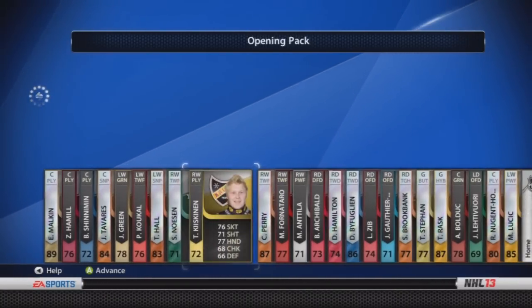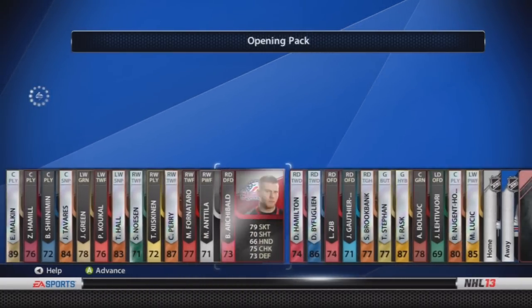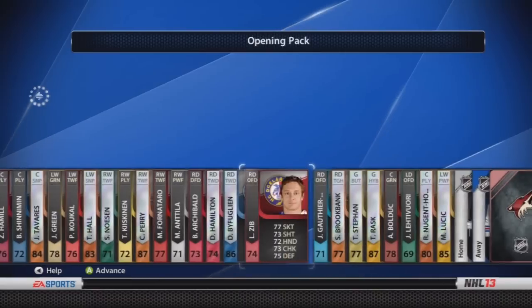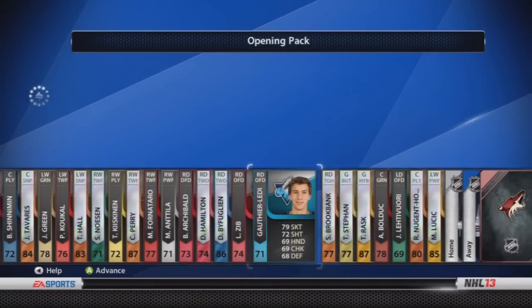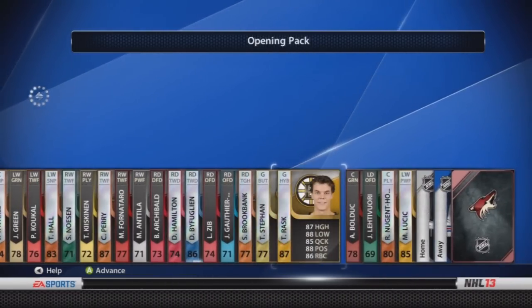Gini Malkin, John Tavares, Perry, Hall — like all these good players. And it keeps going too, it doesn't just stop. I get Buflin, Rask, Annette, which is pretty decent. And all the other players are pretty decent too.